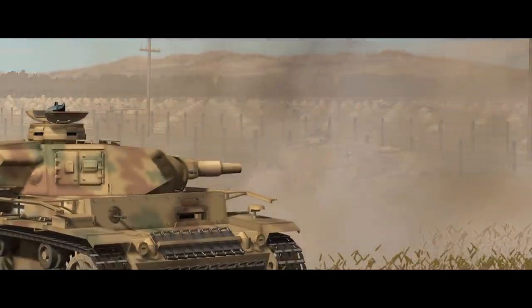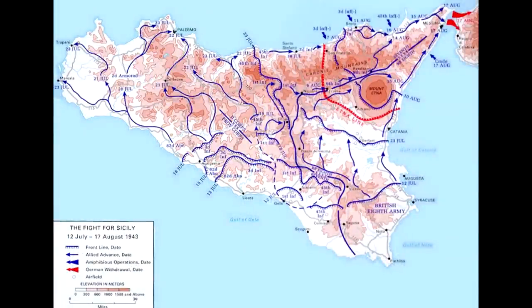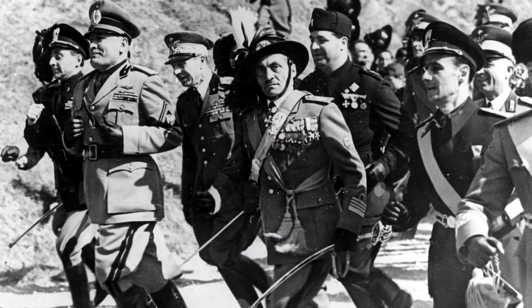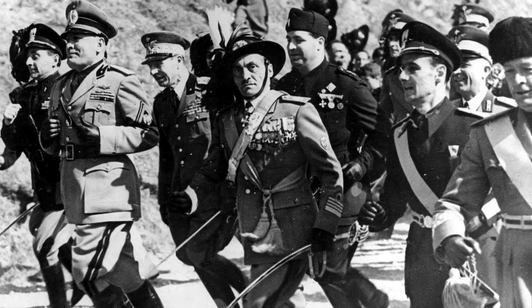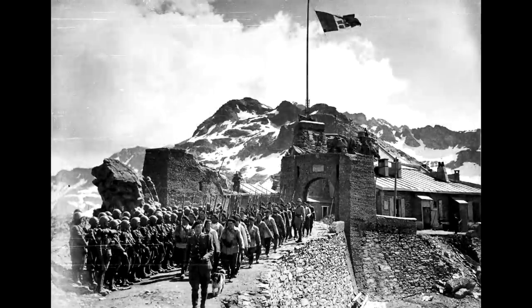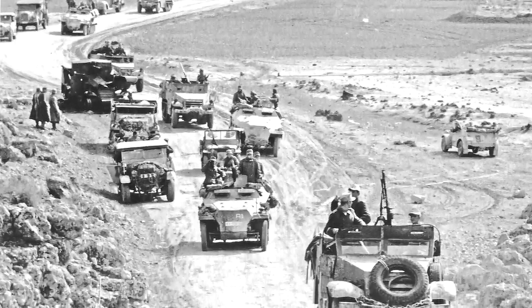At the beginning of September 1943, the strategic situation in the Mediterranean is not fantastic for the Germans. Although they managed to evacuate a good portion of their troops from the fighting in Sicily, they're not committed to defending southern Italy. Plans exist for a series of defensive lines across the peninsula to the south of Rome that take advantage of the mountainous terrain, but a more immediate problem than the Allies are the Italians themselves.